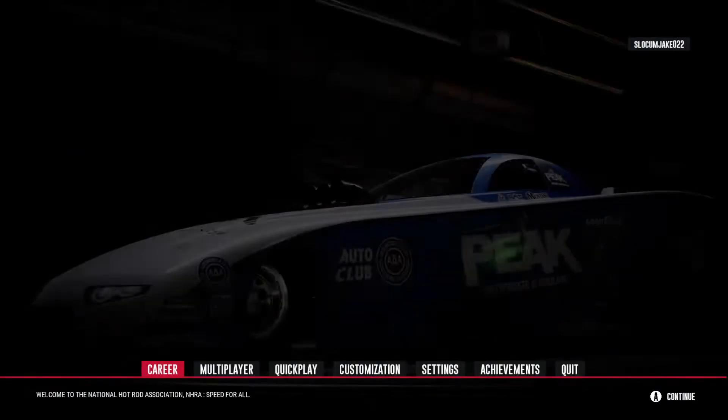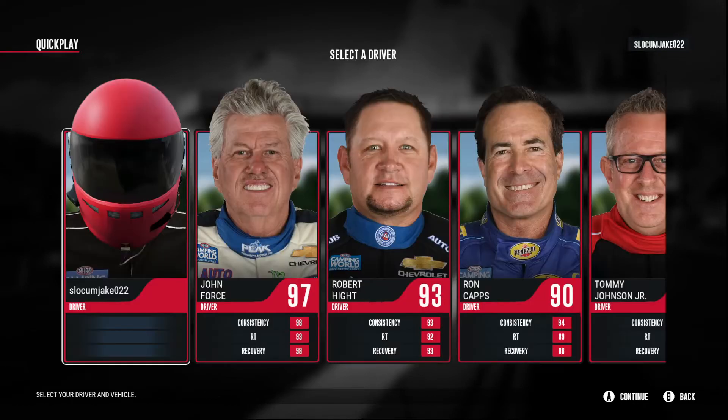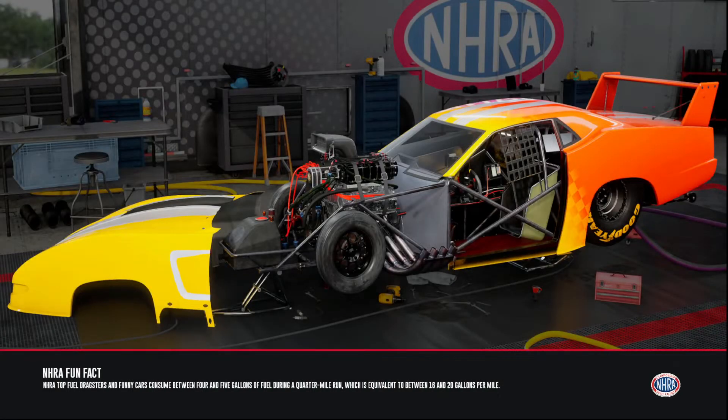Let's go on to the next car — funny cars. There are five classes, I was wrong. So we've got pro stock, pro mod, super modified, top fuel, and funny. I'm gonna do funny first and then top fuel — we'll save top fuel for last. We got to go against John, that's only right. Funny cars — love them, they're super awesome and ridiculously fast.